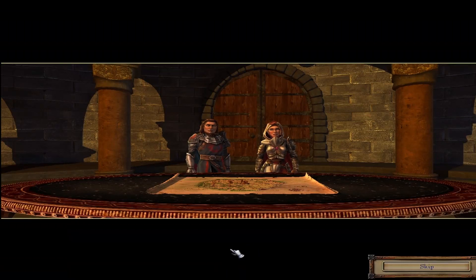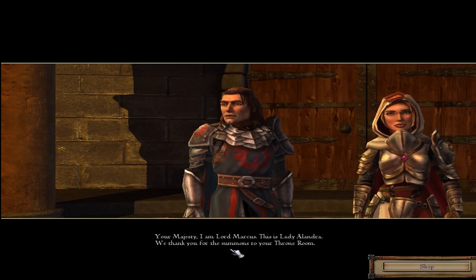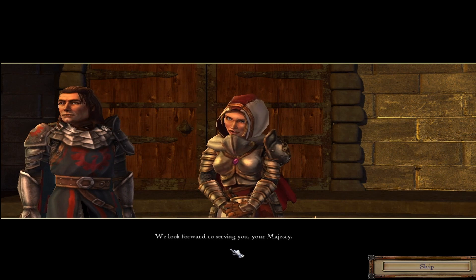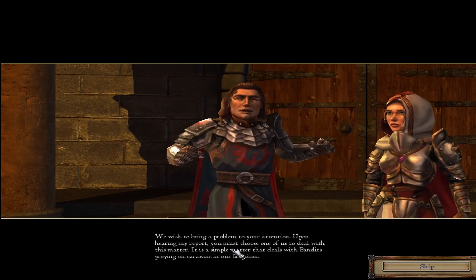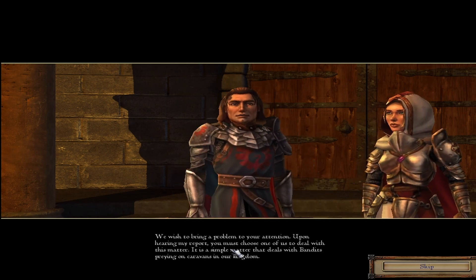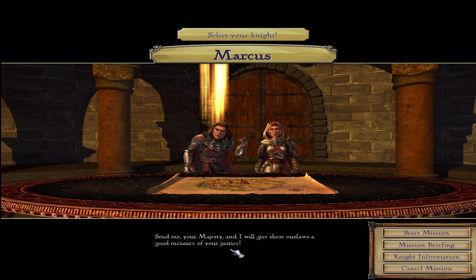Oh hello, this is us. Your majesty, I am Lord Marcus. This is Lady Alandra. We thank you for the summons to your throne room. We look forward to serving you, your majesty. We wish to bring a problem to your attention. Upon hearing my report, you must choose one of us to deal with this matter — a simple matter that deals with bandits preying on caravans in our kingdom. You recognize this map; it is of the royal city of Vestholm, our home. We have received reports of bandits ambushing our merchant carts on the traders route south of here.